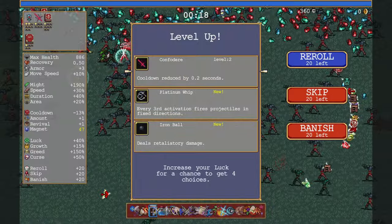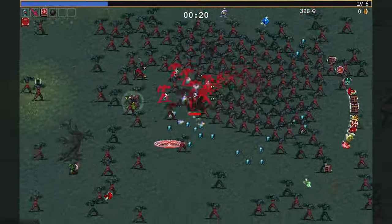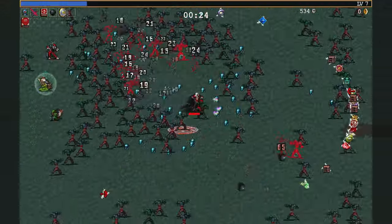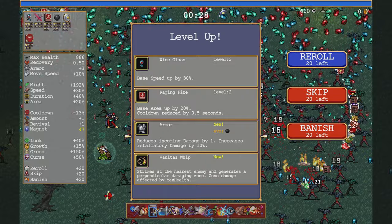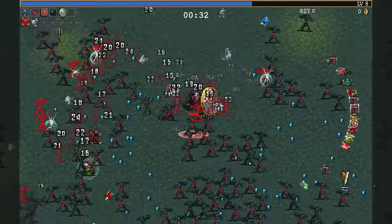Wow, I'm taking so much damage. Hey, retaliatory damage — that's neat. I wonder how it goes with the armor. My weapons do not matter here in the least. I've taken so much damage because I've done nothing. I'll just max out my stuff and then pick it up off the floor.